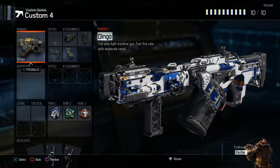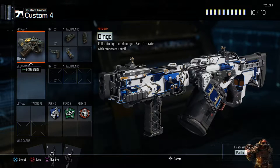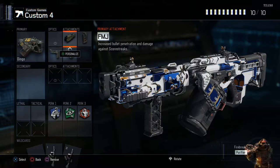So in this best class setup video, I'm going to be doing the Dingo. First I'm going to run through the class — the attachments and perks I use. The first attachment I use is FMJ. This increases bullet penetration and damage, and helps you towards getting scorestreaks.